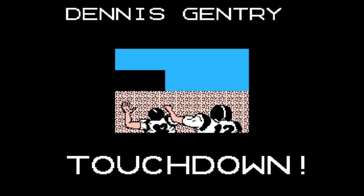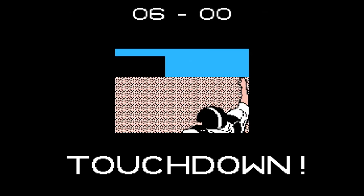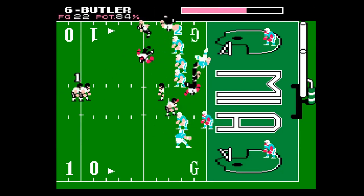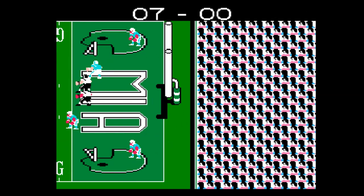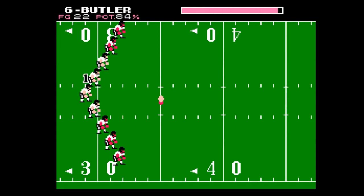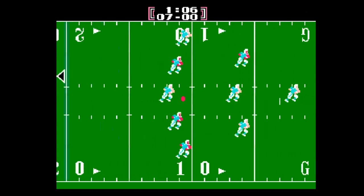Let's talk about the presentation of Tecmo Bowl. You had 12 teams to choose from, six from the AFC, six from the NFC. One of those teams were the LA Raiders, who had Bo Jackson on the roster, and some would say he was an OP character in the game — and that is probably true. Each team had their own superstars like Walter Payton and the others I mentioned. But the presentation was cool.